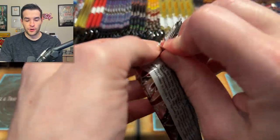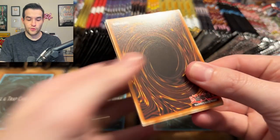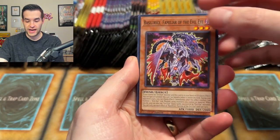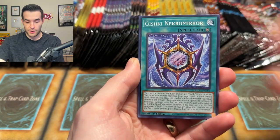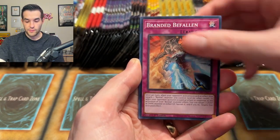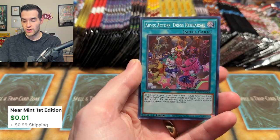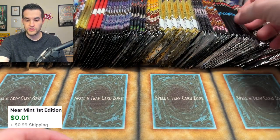Next pack: Photon Hypernova. Let's see what we can pull. Can we get a Starlight Rare? I've had good luck with this set and I would love to continue that by pulling a great card. Chaos Phantasm, Land Flipping, Branded Befall, Scareclaw, Castera Light of the Branded, and Abyss Actor Dress Rehearsal — another super rare. Nothing too crazy there.